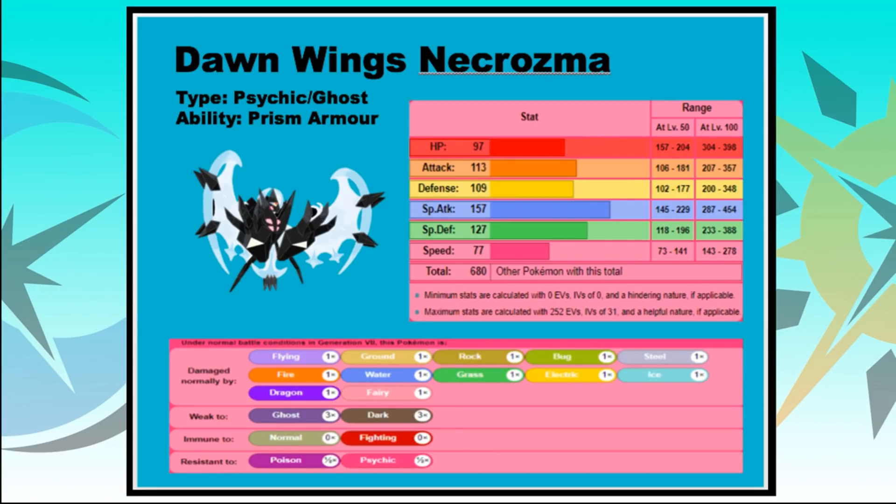It has a base stat total of 680, like a lot of the other restricted Pokemon in this format, with a distribution of 97 HP, 113 Attack, 109 Defense, 157 Special Attack, 127 Special Defense, and 77 Speed. From that Psychic and Ghost typing — very similar to Lunala — it has big weaknesses to Ghost and Dark types, and is immune to Normal and Fighting.